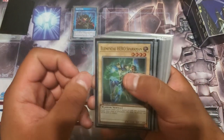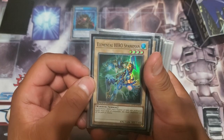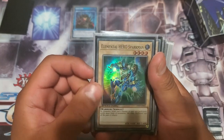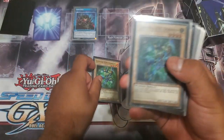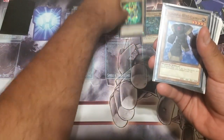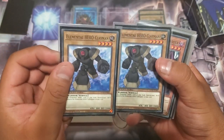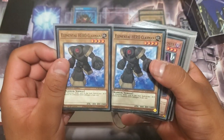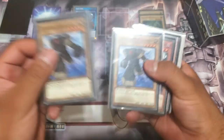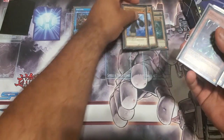We've got two of these Trials of the Pharaoh promo Sparkman — look at those, pretty fantastic. We play two of those, and two vanilla common Clayman because Konami doesn't love us enough yet to give us a Speed Duel version of this, but I'm sure it's coming.